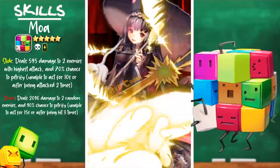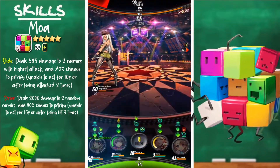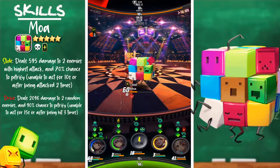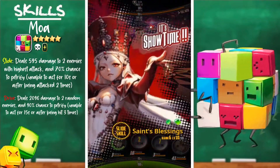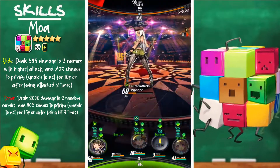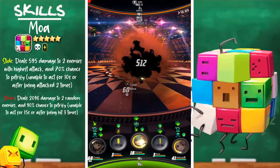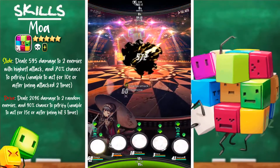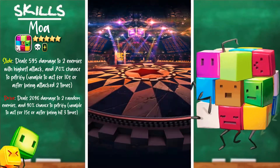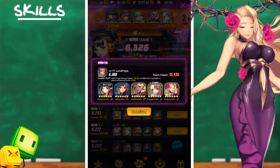Now let's go over why Moa is a top-tier debuffer in Devil Rumble. First, she has petrify on both her slide skill and drive skill, which is a very strong ability because it stacks and constantly affects the two highest attack enemies. Secondly, Moa works very well in a damage over time comp because DOT doesn't affect petrify stacks.